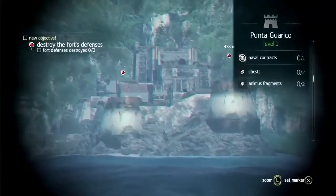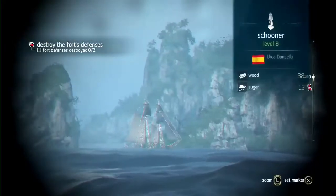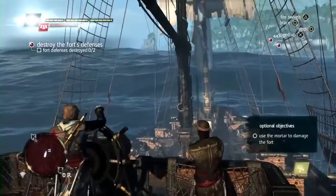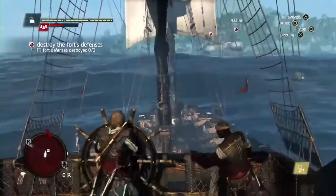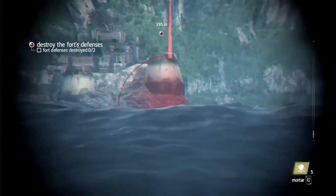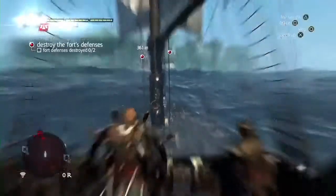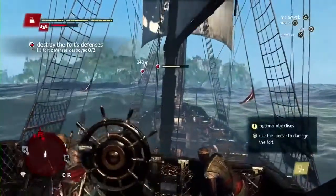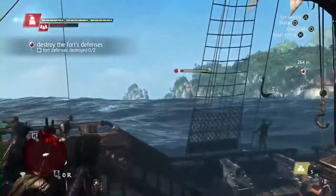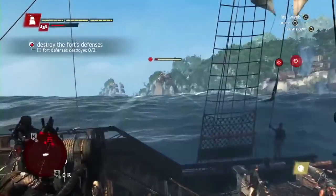As we approach this fort, right away we use the spyglass to assess the threat. Here we can see a schooner and a brig — we'll have to deal with them as we fight the fort. Forts have towers that we need to take out before being able to infiltrate them for a ground assault. Here is a new weapon in the naval: the mortar. It is great against fort towers, does a lot of damage, and you don't have to worry about guiding the shot. This is early in the game, so this is an easy fort with only two towers.